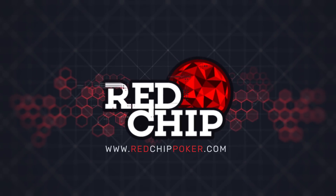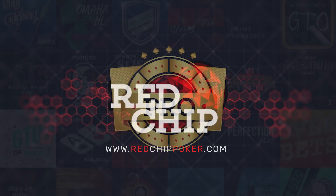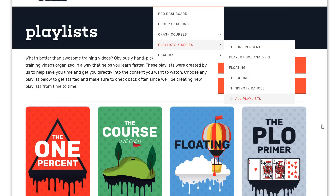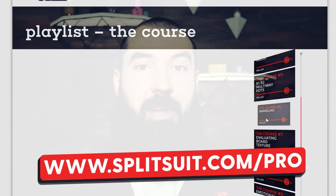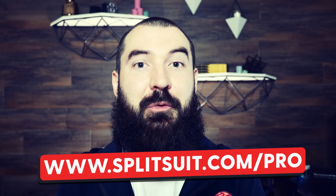Before we dive into the answer, this video is brought to you in part by Red Chip Poker. If you play live cash games at all and you're looking for the strategy side of things, I would definitely suggest checking out a pro membership. It's a fraction of a live buy-in. Start with the course playlist by Ed Miller, and also make sure to check out Core, which is fully included in your pro membership. You can learn more by going to splitsuit.com/pro.